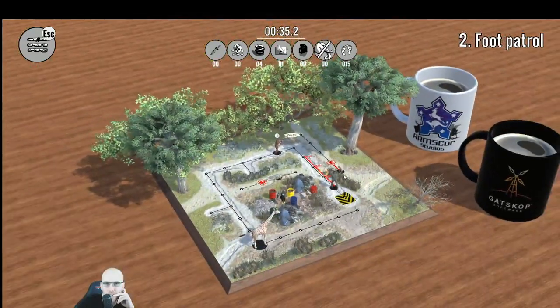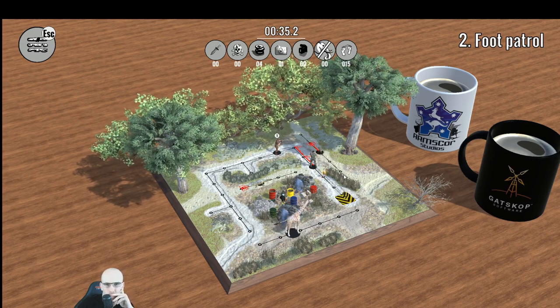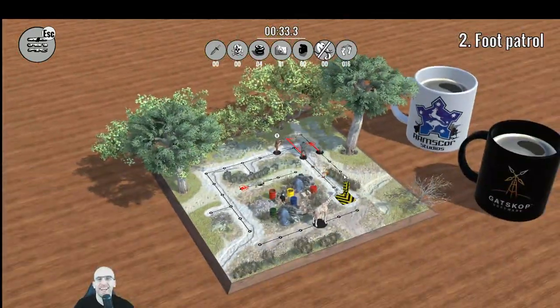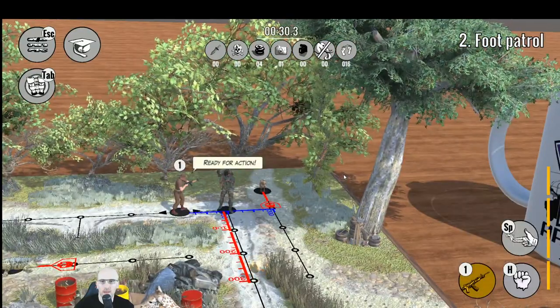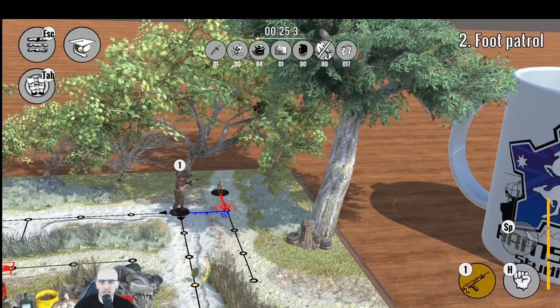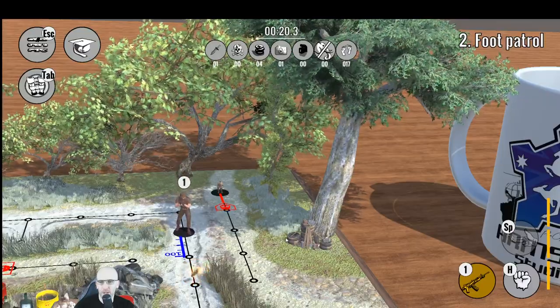Hold — can do. Just gonna wait in an ambush there. Hurry up and wait. There we go, perfect. I should be able to move on to that square and do a knife kill. Clean takedown. Can we take down the hyena? Oh yeah — we try not to kill the wildlife. Perfect.